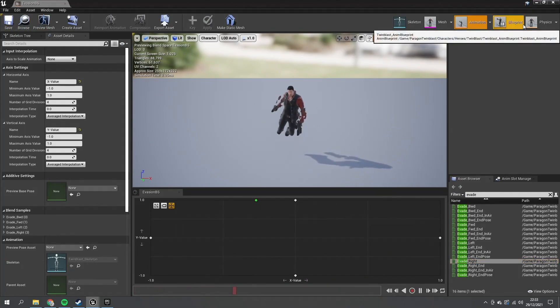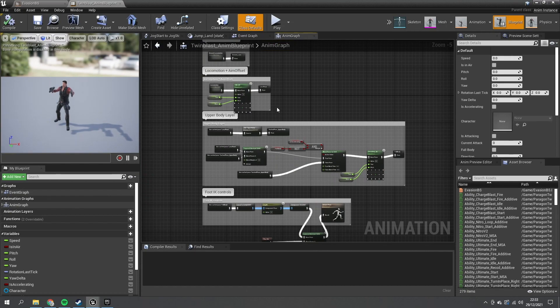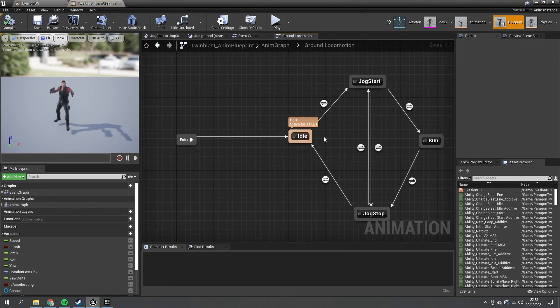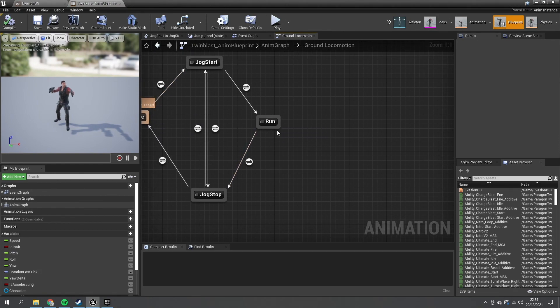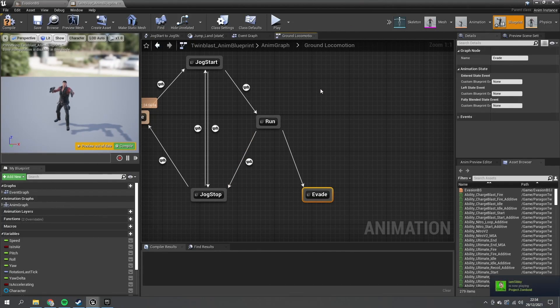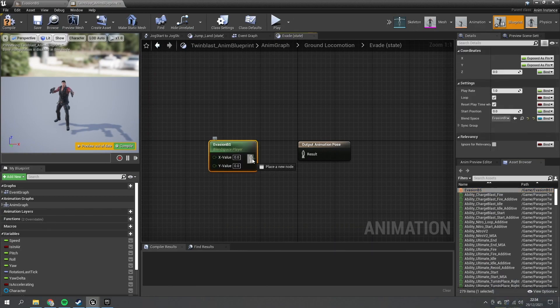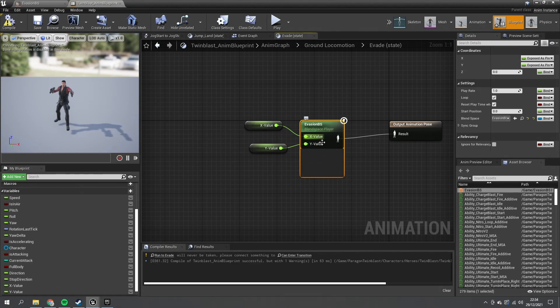Hit save and go to the animation blueprint — the one that comes with Twin Blast. Go to the ground locomotion state machine and add a new state. We can only go into dodging or evasion from idle or running, so drag out a run state, add a new state called 'Evade', open it up, drag in the Evasion Blend Space, plug it in, and promote both X and Y to variables. Also turn off the looping behavior on the blend space, then compile and save.